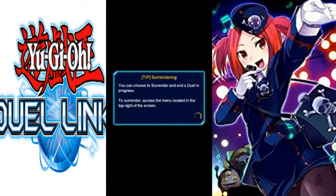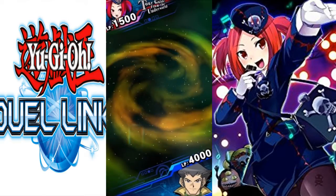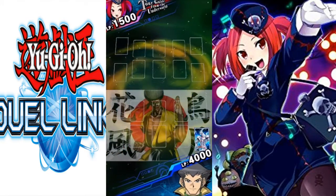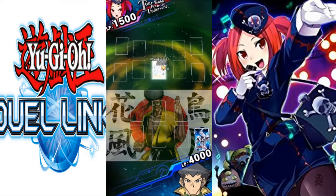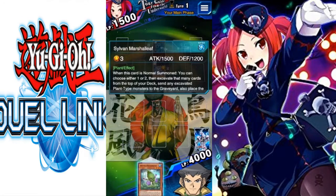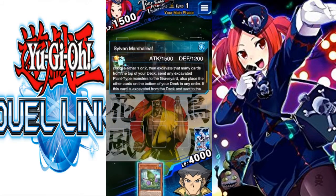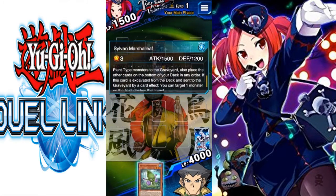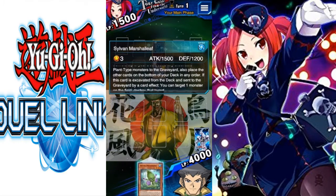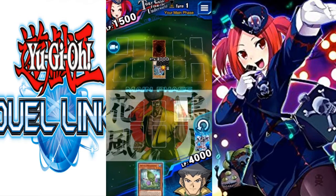I'm just gonna skip the hint and see how that goes. Reading the cards — some require you to evacuate for effects to happen. When this card is played you can choose one or two, then evacuate that many cards on top of the deck, place the other cards on the bottom in any order. If this card is evacuated from the deck it's sent to the graveyard, and you can target one monster and destroy that target.